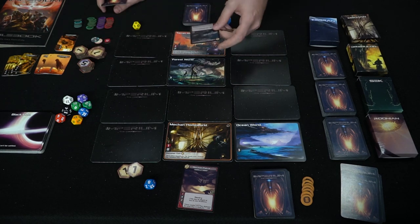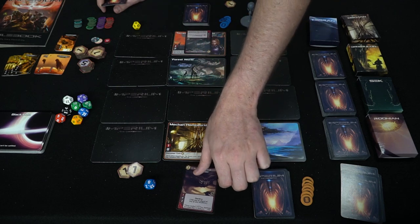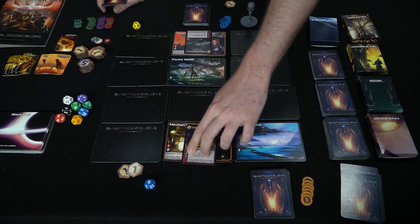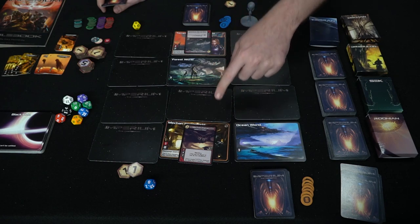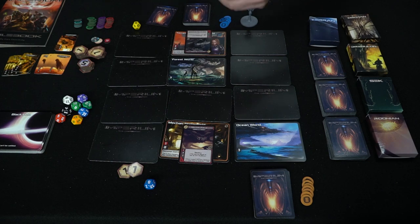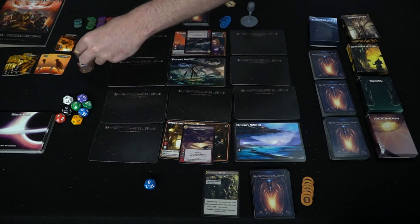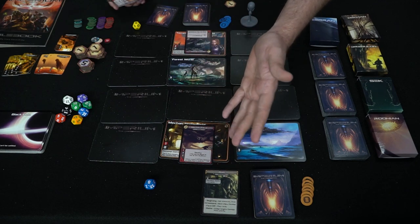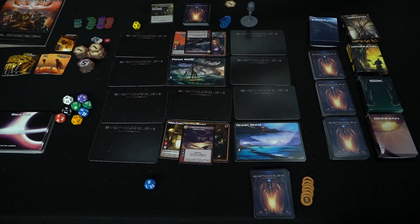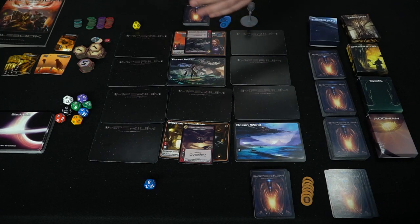If it was a bluff card, nothing happens. Otherwise you pay the cost — in this case one currency — and place the ship on a location you own that allows it. Ships have damage, defense, movement speed, and may have specific keywords. After placing you go again; I'd probably play my bluff card next while they may also play their bluff because they have zero resources. When everybody has a bluff out, that ends the face-off round. However, as long as at least one person is still playing real cards you can keep going in face-off even if you previously played a bluff.